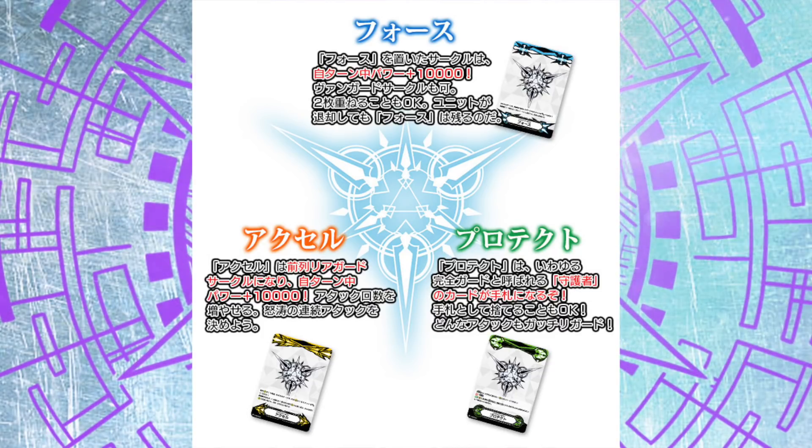To properly judge the context of these front triggers, we should get rid of our biases towards these clans from a G-era perspective. As we all know, in the G era basically every deck is able to do almost anything. Nova Grappler and Aquaforce both draw insane amounts of cards, Pale Moon can call full fields with zero restrictions and also draw sick amounts of cards, Tachikaze gets all their units back no questions asked, and Murakumo — well, I'm sorry.